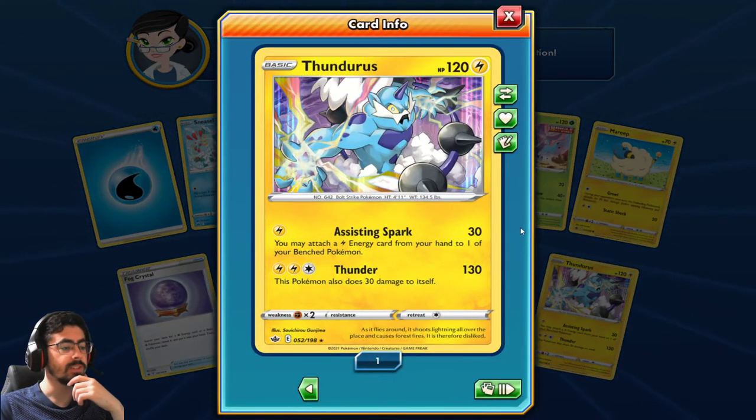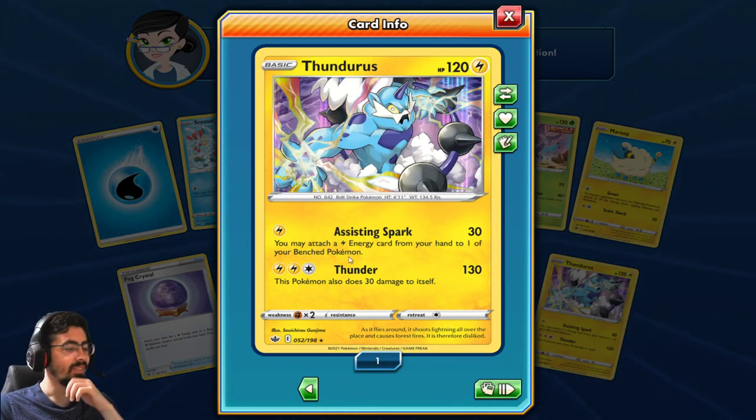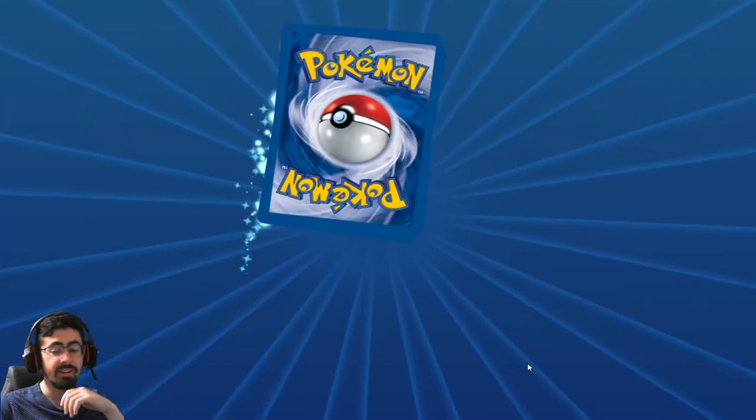A new Thunderous - Assisting Spark: you may attach an Energy card from your hand to one of your benched Pokemon. And then Thunder. That Thunder's not that interesting, but it has energy acceleration in a basic Lightning type deck - it's not bad.